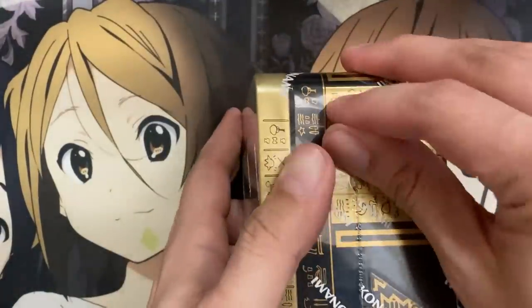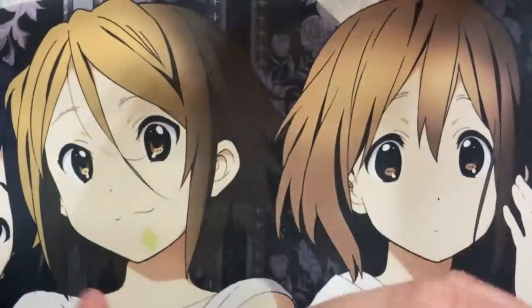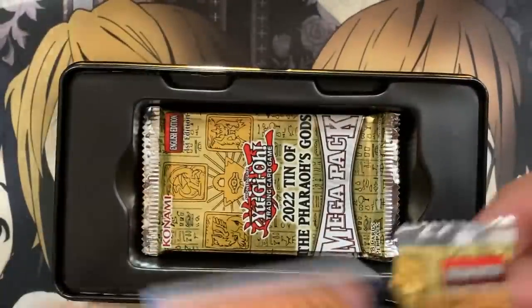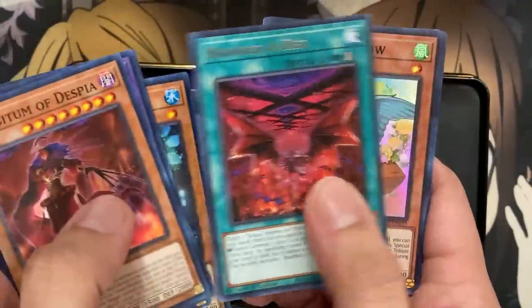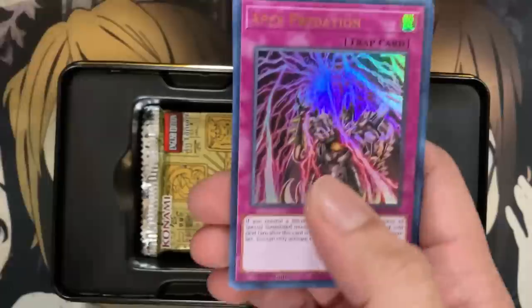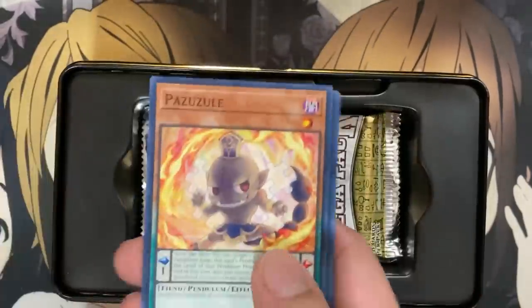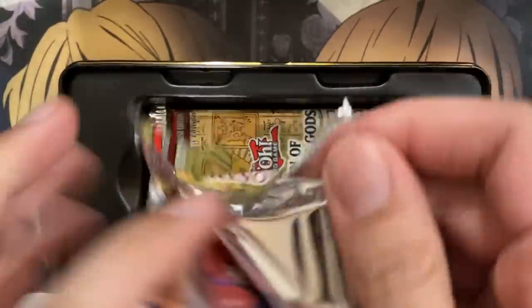We've got four tins remaining, winding down, and still have some secrets to see if I can pull them. This is where the luck has to take real effect. Ad Libitum, B-Trooper Squad, Branded Red, Slower Swallow, Sunvine Crossbread, our first Dimension Shifter — it was originally Secret Rare and is now an Ultra Rare in this tin. We have Apex Predation, and I think I got my playset of Lord of Heavenly Prison from these tins as well.